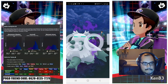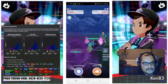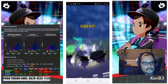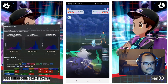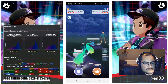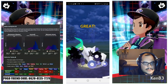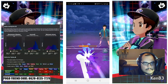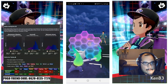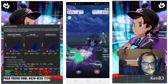Marowak versus Marowak. Now we win this matchup — two Shadow Bones and a Bone Club. One, two, three, four, five, six, seven, eight. Hydro Pump? Nope, it's an Ice Beam. One, two, three. Bone Club.